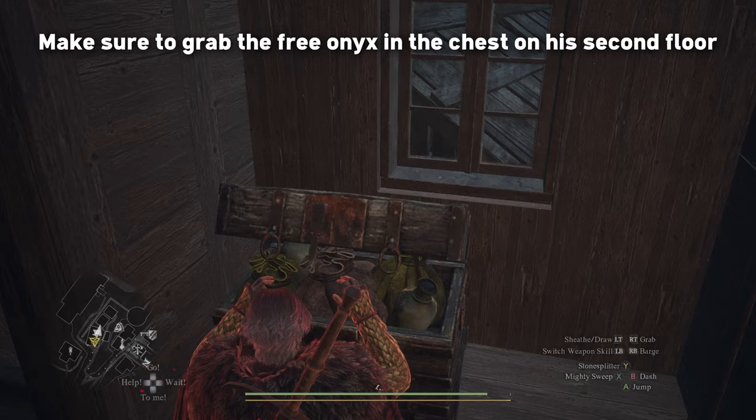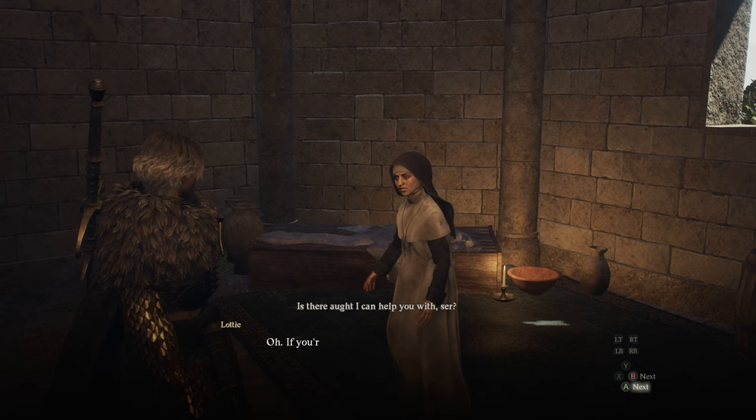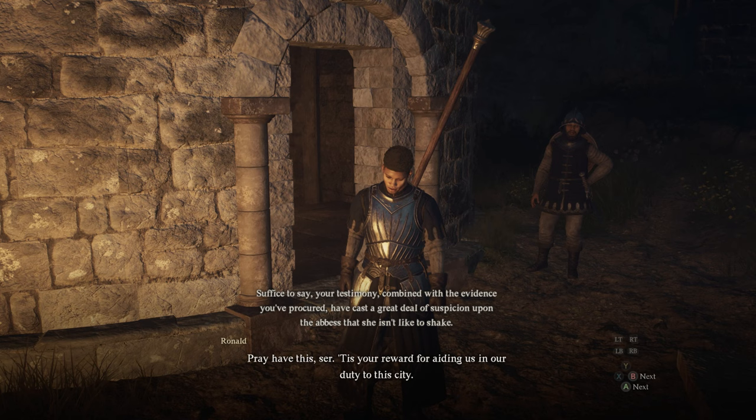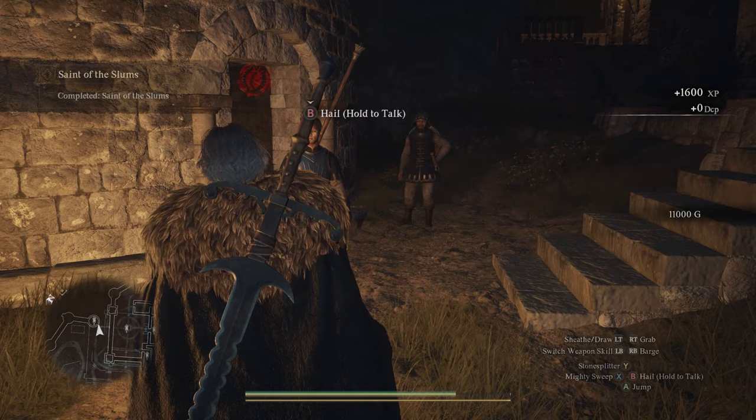Immediately upon learning this, you can head back to the Gracious Hand and speak with Lottie to hear that Lubomir has been moved into the basement since his condition has gotten worse. You'll then want to head into the basement and tackle Elena to apprehend her. This will teleport you to the castle jail tower, and since you've gathered all the necessary evidence, you'll be freed of any wrongdoing with Elena confined to prison. You'll get the rewards 1,600 XP and 11,000 gold for completing this quest successfully.